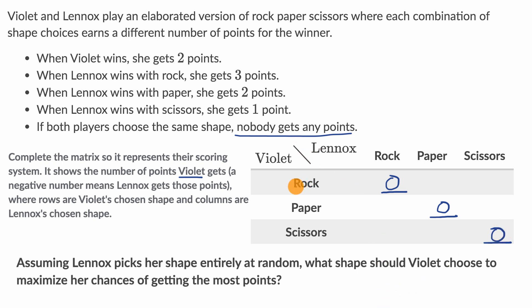Now, what if Violet picks rock and Lennox picks paper? We know that paper beats rock, so this is a situation where Lennox wins with paper. Lennox gets two points, and since this matrix tracks Violet's points, Violet gets negative two points here.